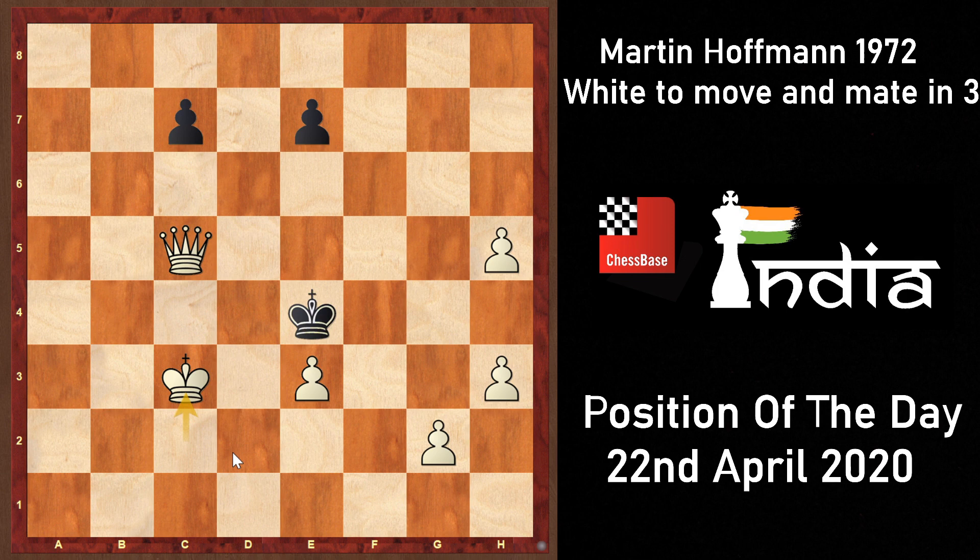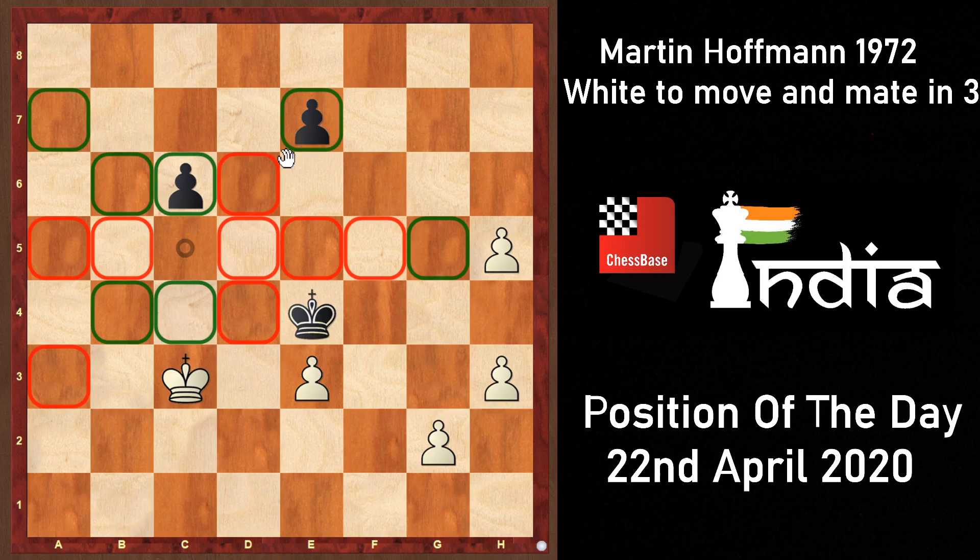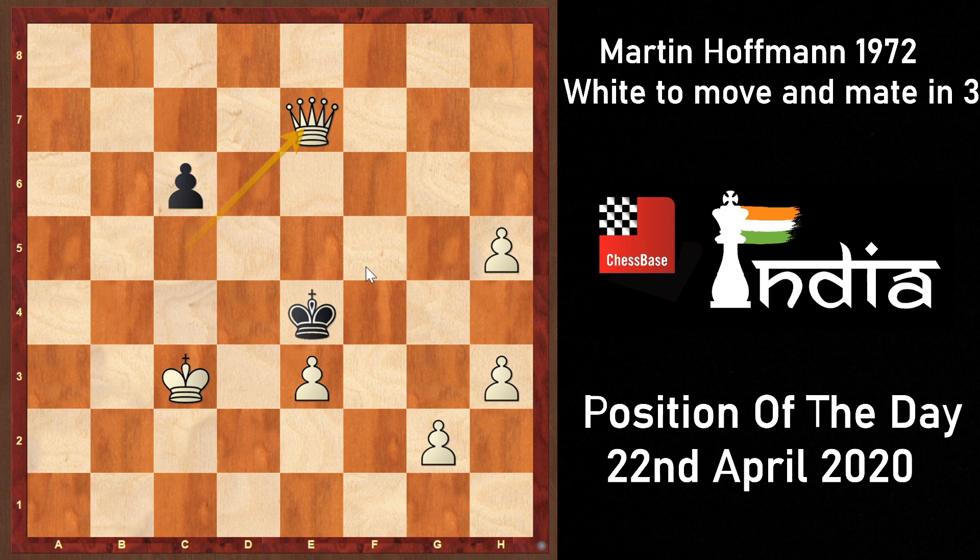After white plays king to c3, black is not obliged to push e7-e6 — he can push c7-c6 instead. In this case, white goes queen to e7 check, and now the black king has two options: go to f5 or to d5. When the black king goes to f5, simply g4 comes with checkmate. If black plays king to d5, then e3-e4 is checkmate. Once again this is a distant self-block — the king is checkmated because it can't escape to the c6 square anymore, which is blocked by its own pawn.